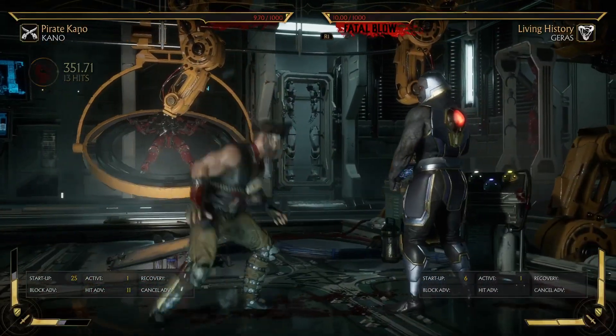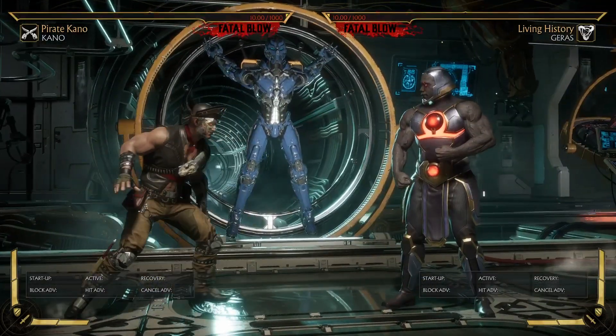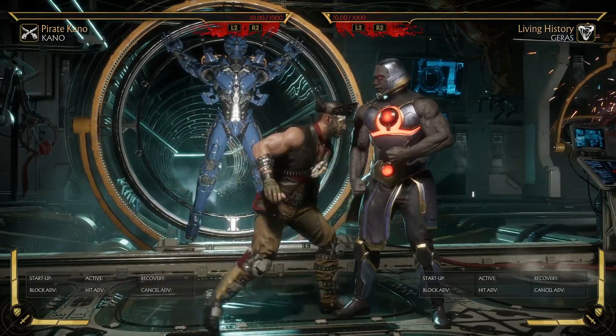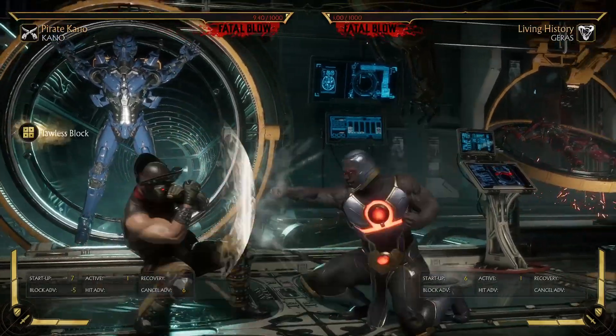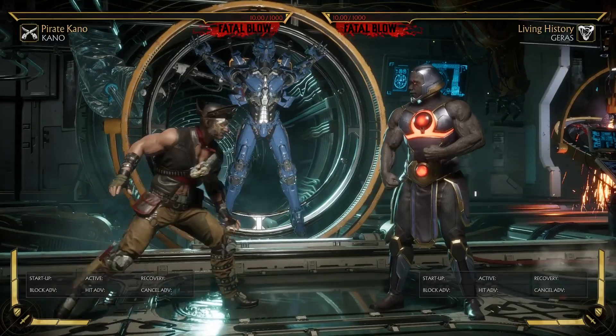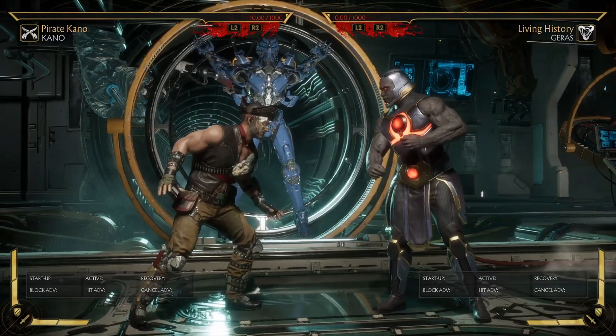Also check if your opponent is the type to back-dash after your staggers or counter-poke you. If you can condition them to counter-poke, you can launch them for it. So yeah, that's pretty much it.